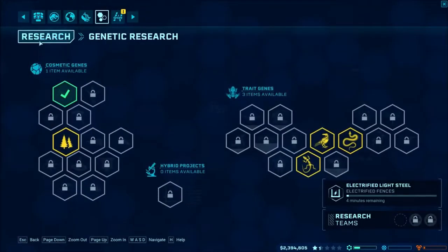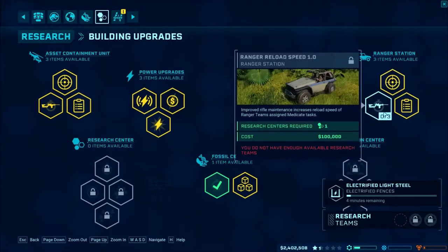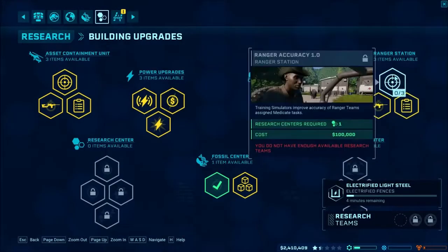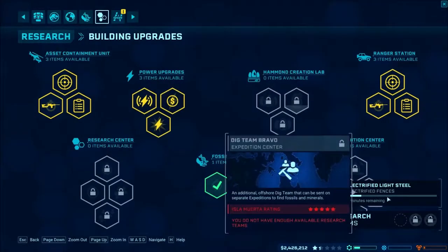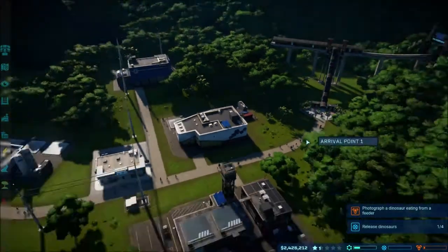Building upgrades: power stations, asset containment, ranger station reload speed. An additional task can be assigned to a ranger station, and ranger teams can be assigned medicated tasks. You do not have enough research teams. How do I get more research teams? Maybe because it's already researching - I need to get more help. I don't know how you do that - maybe add a research building.